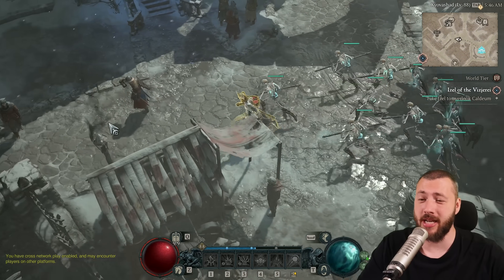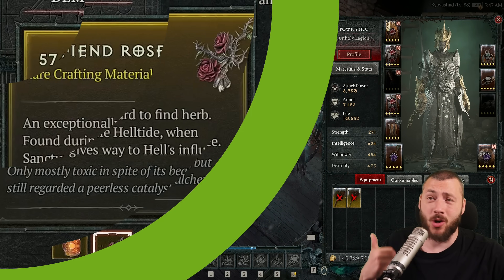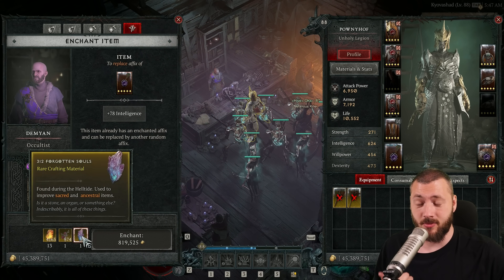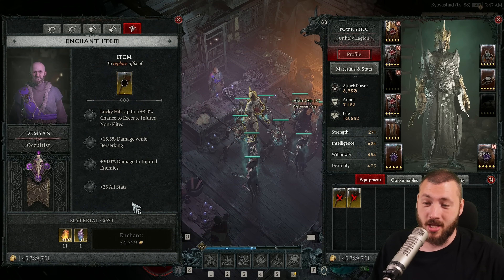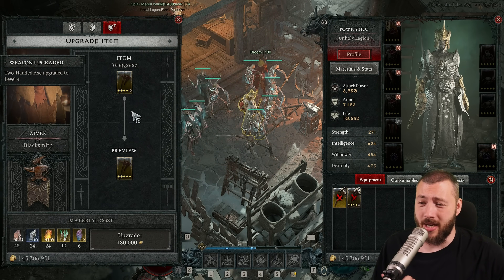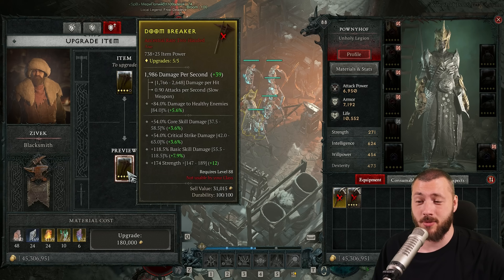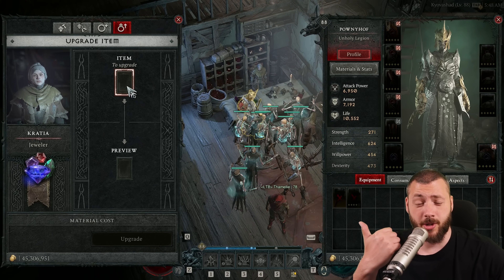There's one more thing helltide areas can do for you: materials. There are two kinds — Fiend Roses and Forgotten Soles. They're used to reroll stats on items, and on rare items it's only Forgotten Soles, not Fiend Roses. You'll burn through them like crazy. They're not only for rerolling affixes — you also need them for the final weapon upgrade. You need six Forgotten Soles to bring a weapon to the fifth upgrade. Same goes for jewelry and rings.